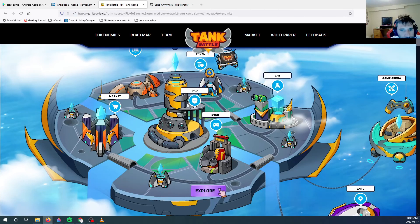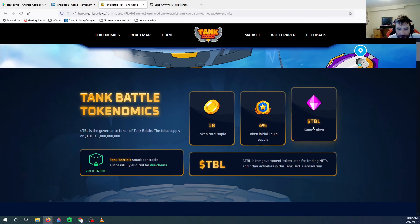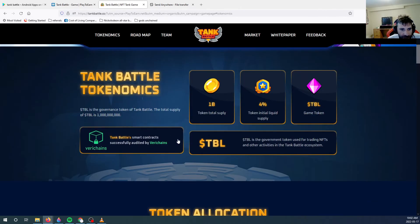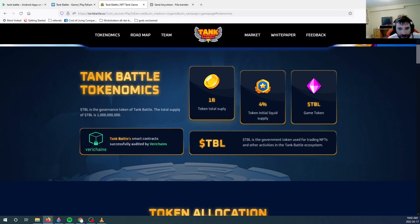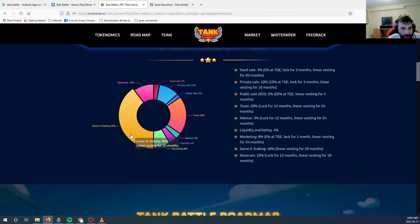Let's look at the tokenomics. You'll see it's TBL — they're only providing about 4% initial supply, but the total supply is one billion. 40% of it is going to game and staking.